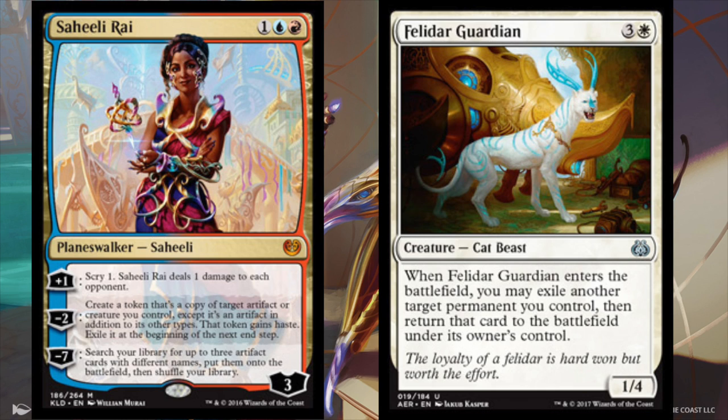Hey guys, today we are going to talk about a turn 4 win in standard that's reasonable to do, and I love it. This is a great combo. A turn 4 win is very fast in the standard format, and both cards by themselves are decent. So Saheeli Rai costs one blue and one red.